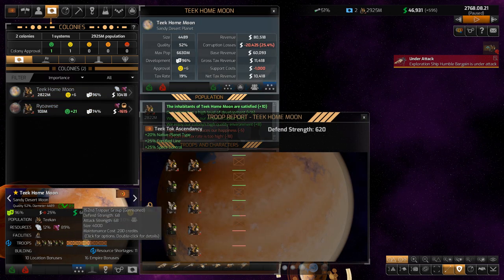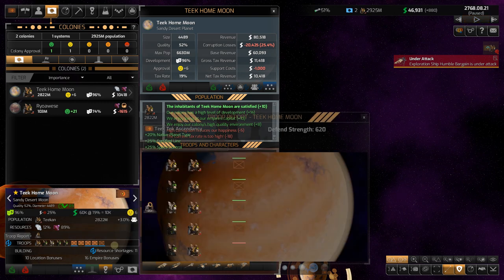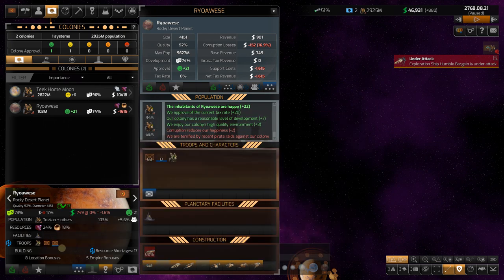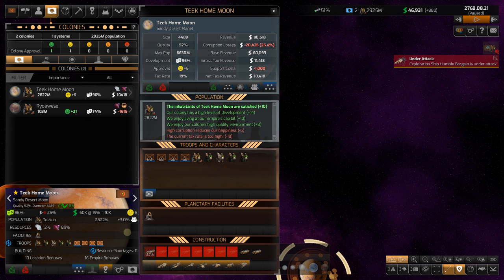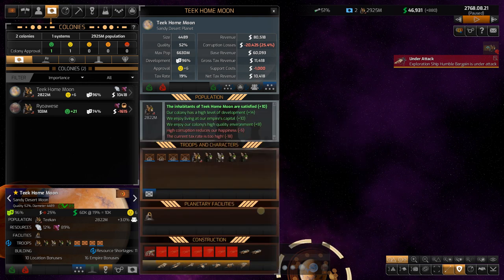Moving to colonies: the game is trying to build up a lot of regiments on the Tiko Moon. I don't want to pay for them all — maybe five is okay, but more than that seems like a waste. On Ryoese we've been attacked many times. I'm going to set Tiko Moon down to four regiments. Looking at the troop report, defend strength is 620 — I think that's enough. I'm not going to build any more. Our tax rate is at 19 percent, but we're losing a lot to corruption.